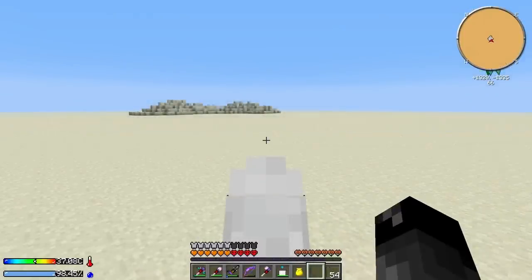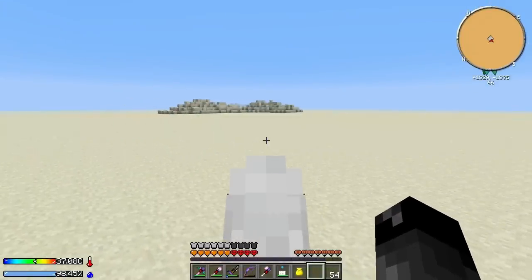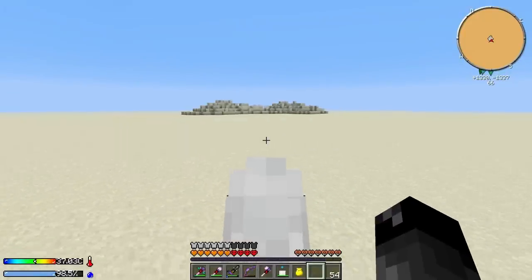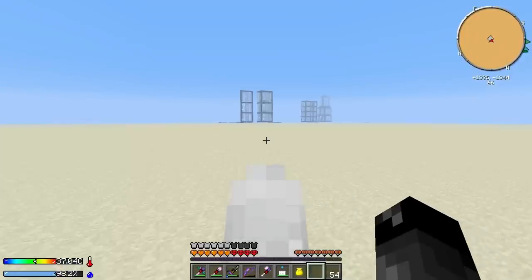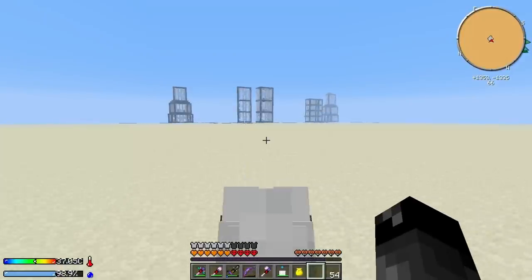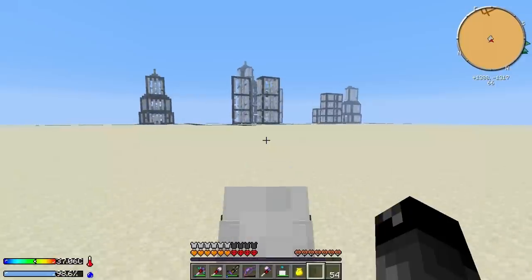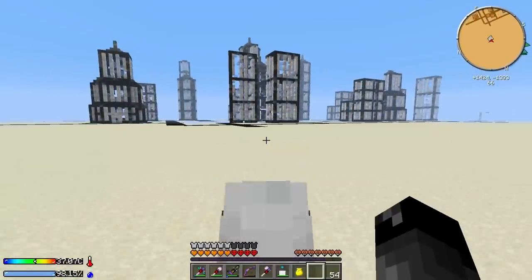My game just froze here at around 1300, negative 1300. It unfroze but I still can't move forward or backwards - I can only turn. I think something just generated. Yes, there was a city right there that just spawned as I walked by. This really lags the game like crazy when these things start generating.